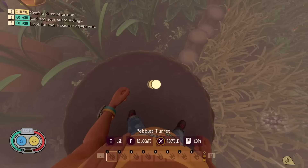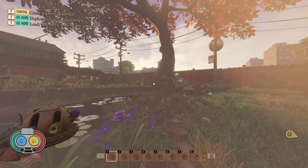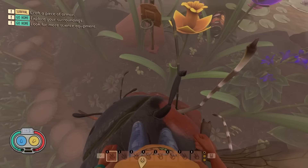Is this a pebble turret? Oh no, I shouldn't have done this. I'm on top. Everything is fine. Everything is awesome. I can't fall through the hoop. It'd be weird if I could jump.